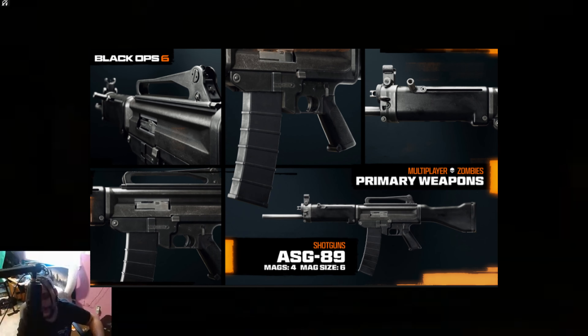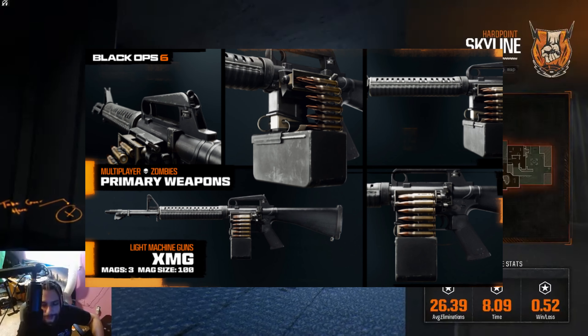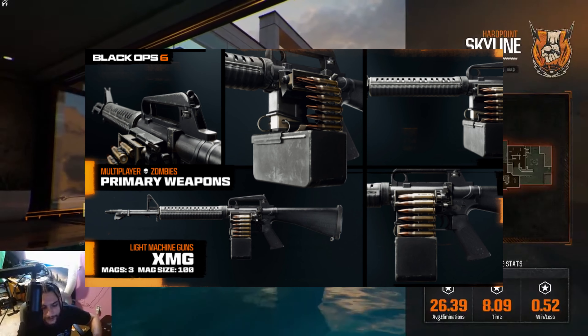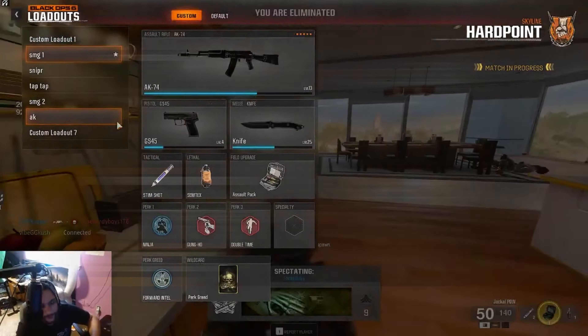The only shotgun you'll need to earn through leveling up is the ASG 89 at level 31. There are two LMGs to earn: the XMG unlocked at level 13, and the GPMG 7 unlocked at level 52.